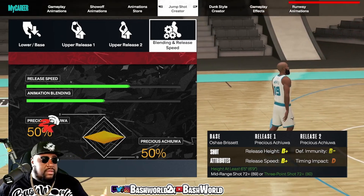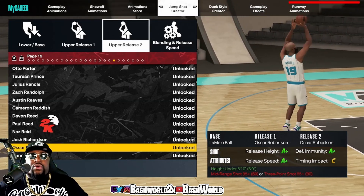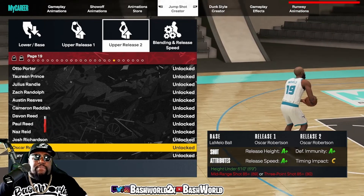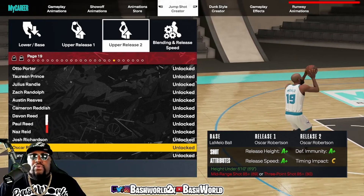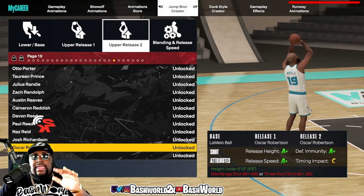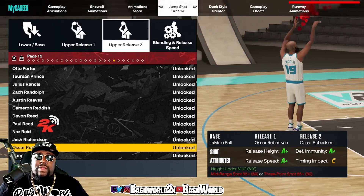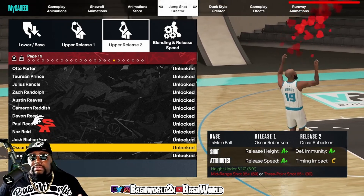Now on my other build I use this second jump shot. It has requirements — mid-range has to be 85 or higher and three-point has to be 85. But if you got an 85 three-pointer, you're lit. Your height also has to be under 6'10". The base is LaMelo Ball, release one is Oscar Robertson, and release two is Oscar Robertson.